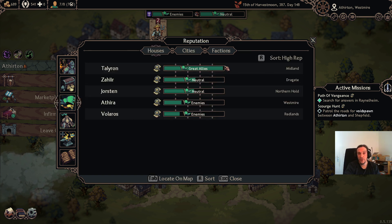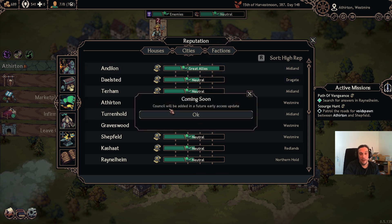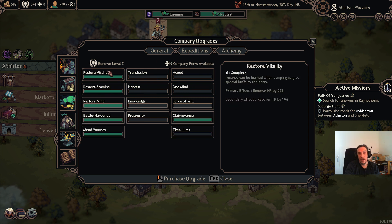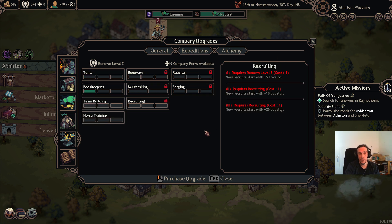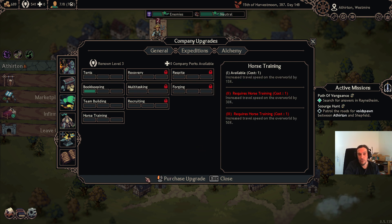Over here we have a reputation system — bars showing how much people like or dislike you. The council feature isn't added in yet. And here we have the company upgrade system, basically the level-up system of your company. There are general upgrades, expedition upgrades, and alchemy upgrades. Alchemy upgrades give you new options while your dudes are resting in a dungeon. Expedition upgrades increase your capacity for dungeon supplies, and general upgrades improve company efficiency: less salary for mercenaries, larger roster size, and loyalty gain.